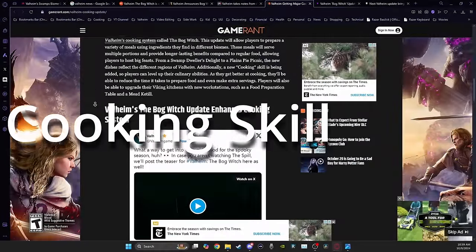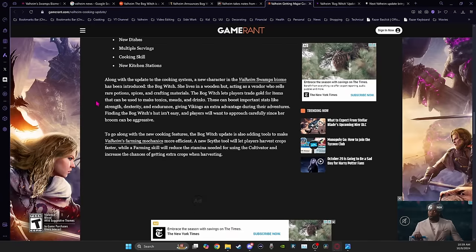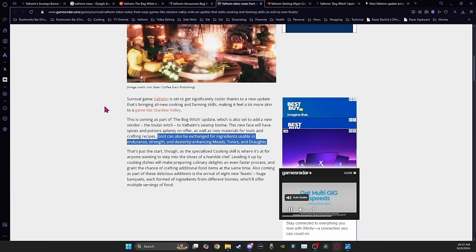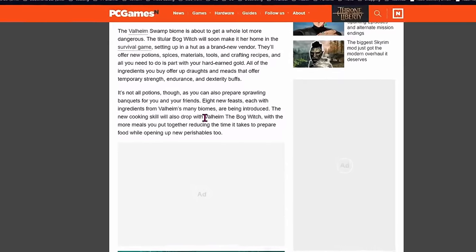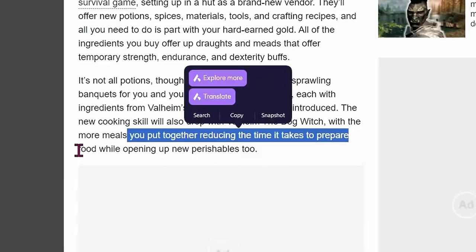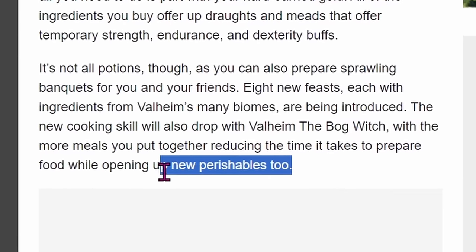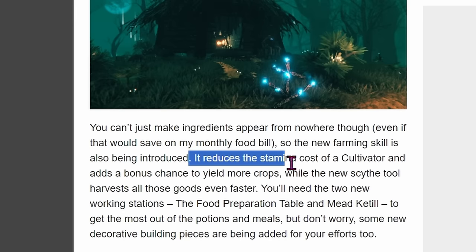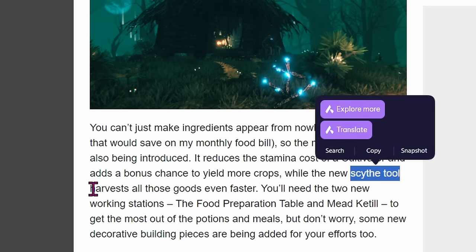Moving on to what the new cooking skill is going to involve: having a cooking skill is going to make the cooking process go faster, and there will be a chance of crafting additional food items as your cooking skill goes up. On PC Games, it says the more meals you put together increases your skill, reducing the time it takes to prepare food while opening up new perishables too — so that sounds like getting new recipes from leveling your cooking skill. Going along with that is the new farming skill, which reduces the stamina cost of the cultivator and adds a bonus chance to yield more crops, while the new scythe tool harvests goods even faster.